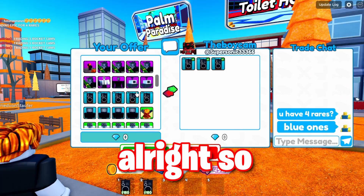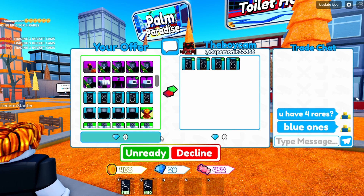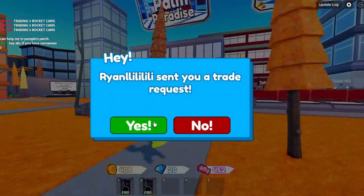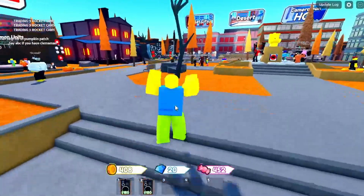Now watch as we trade this for profit. This guy has four rares, so we're going to trade our camera helicopter. And there we go — we just completed the trade. Now we can continue this process: trading three rares for an epic, trading the epic for four rares, and eventually we'll make tons of profit and be able to afford a legendary.